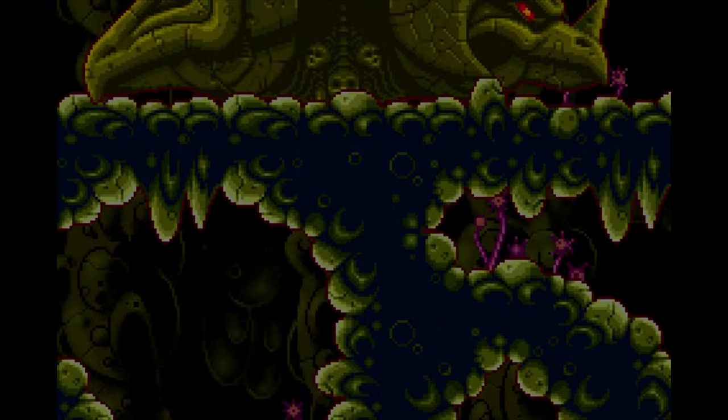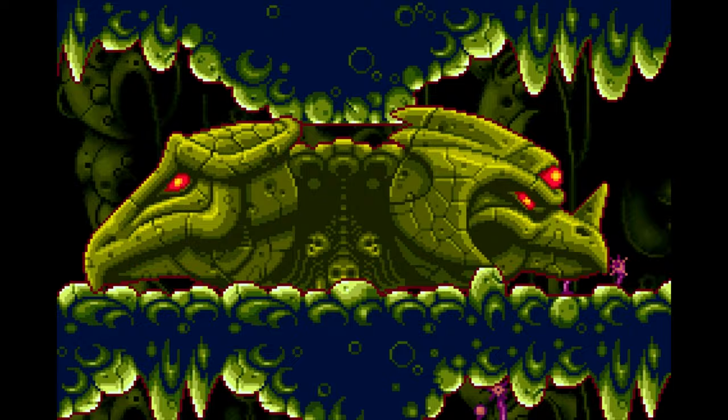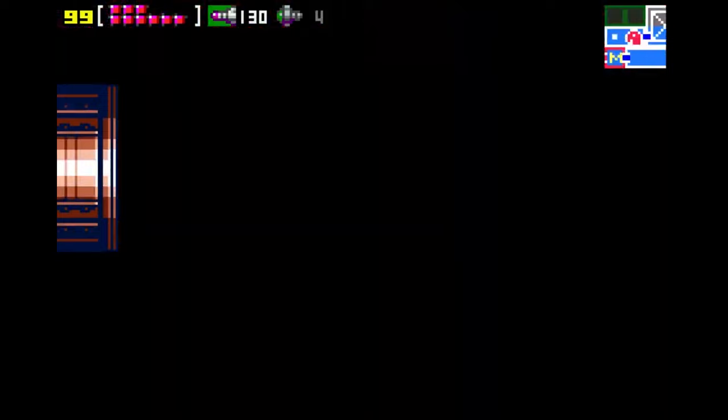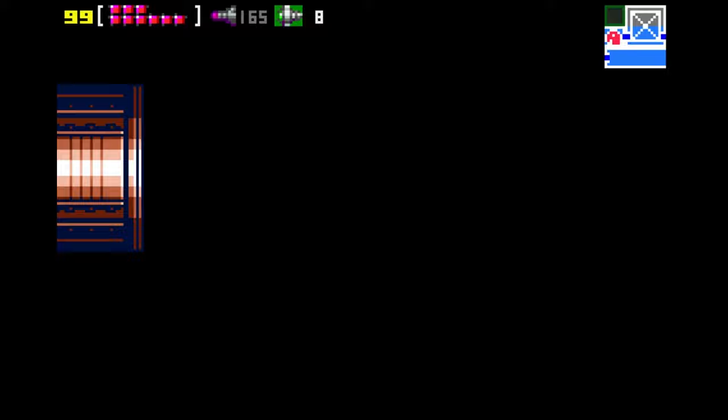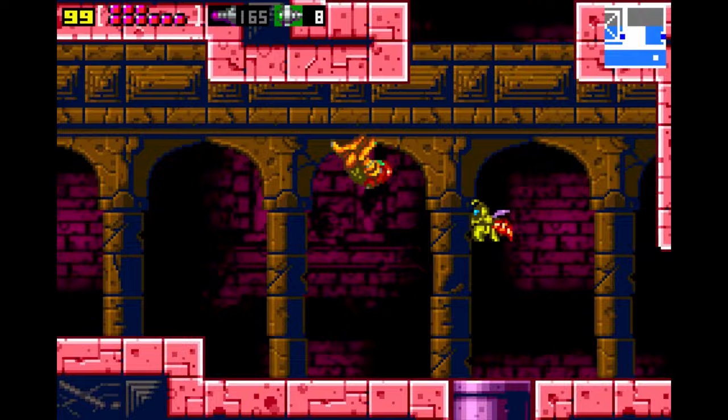They utilised the Game Boy Advance's sound capabilities to create richer, more complex arrangements that could still evoke the same emotional response as the 8-bit originals. The music of Zero Mission contributes significantly to the game's immersive experience, with each track carefully crafted to match the mood of various environments Samus Aran explores. From the haunting melodies of the ancient Chozo ruins to the adrenaline-pumping rhythms of boss battles, the soundtrack is a key element of the game's storytelling and world building.